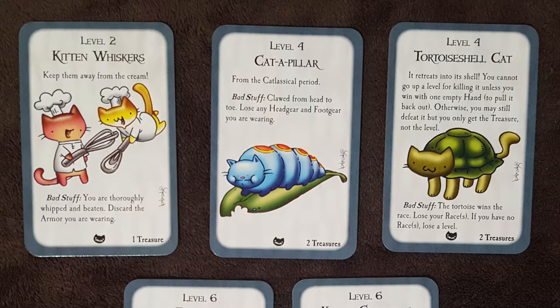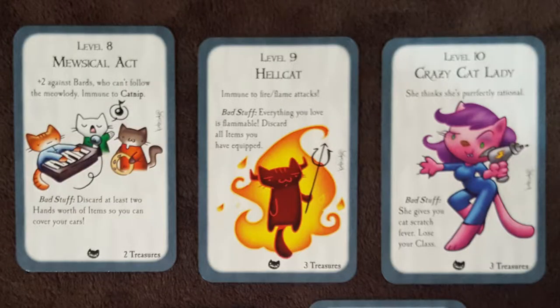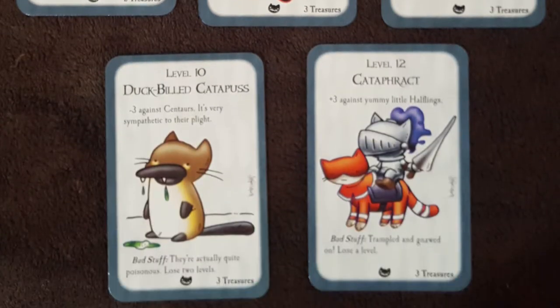Then we have monsters. We've got level 2, Kitten Whiskers. Level 4, Cat-a-pillar. Level 4, Tortoiseshell Cat. Level 6, Duplicat. Level 6, Kitten Caboodle. Level 8, Musical Act. Level 9, Hellcat. Level 10, Crazy Cat Lady. Level 10, Duct Build Cataphos. Level 12, Cataphrac.